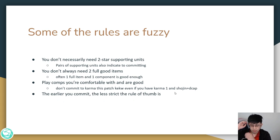I gave you these general guidelines, but don't follow them down to the very nitty-gritty — some of the rules are pretty fuzzy. For example, you don't necessarily need 2-star supporting units; pairs of supporting units do indicate committing. You don't always need 2 full good items — often 1 full item and 1 component is good enough. Also, just because you hit a unit like Karma on your rolldown doesn't mean you should commit to her if she's weak in the meta; even with Karma 1 or Karma 2, you're probably not going to top 4. Make sure you play comps you're comfortable with and that are good.